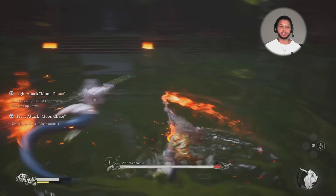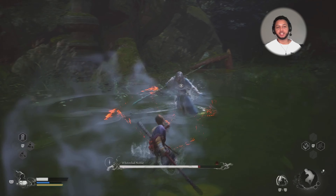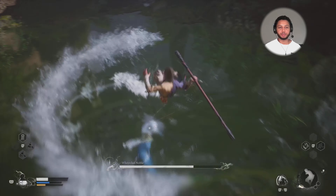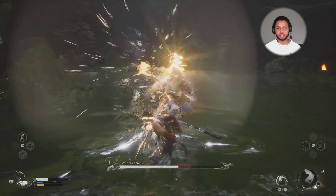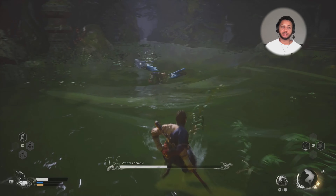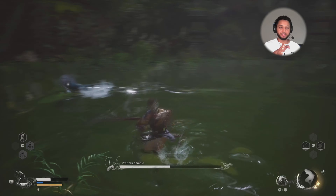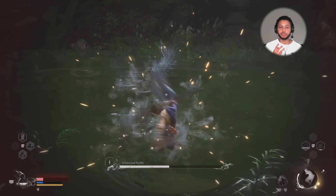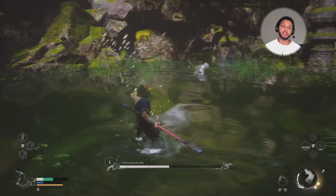So he just slithers around a lot. His attacks aren't that hard to avoid, in my opinion. Pretty much the same as before — he does a couple of attacks, and in my opinion he's weaker than his first phase, which is a relief. One thing you want to know: after you beat him, go to the left, and it's going to get you one of the three bells you have to ring to get access to a secret area, to get secret loot that I've been talking about in my past videos.